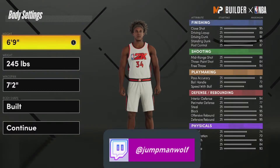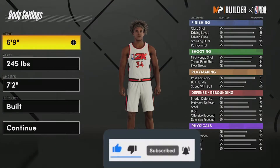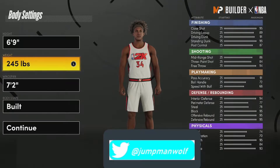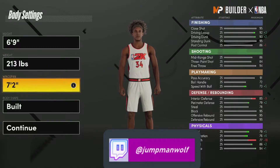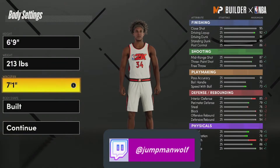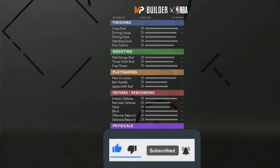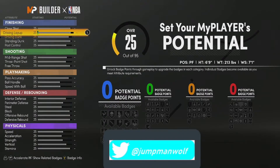Be sure to hit that like button, comment, follow, subscribe, all that good stuff — be sure to tune into Twitch as well, we're on there every day. Let's get into it. We're gonna keep the height at 6'9, take the weight down to 213, and then your wingspan is going to be 7'1. You got to be big in the post.